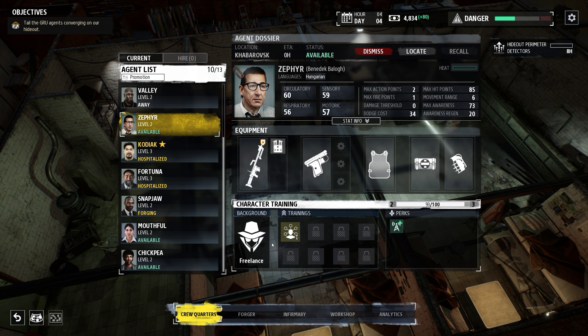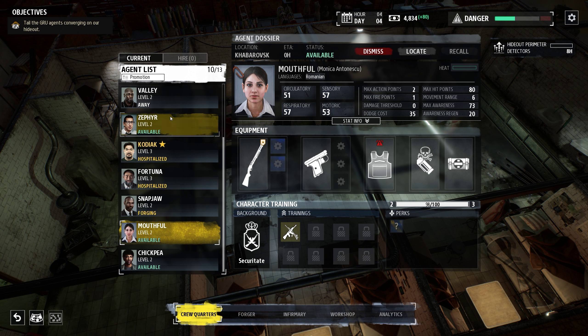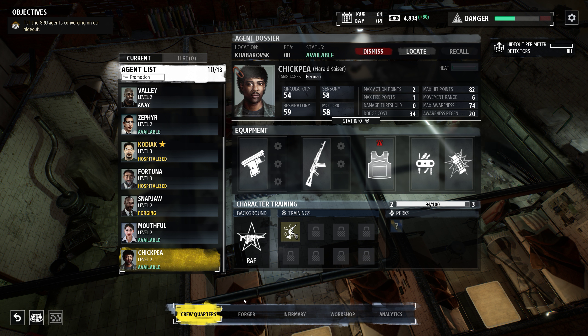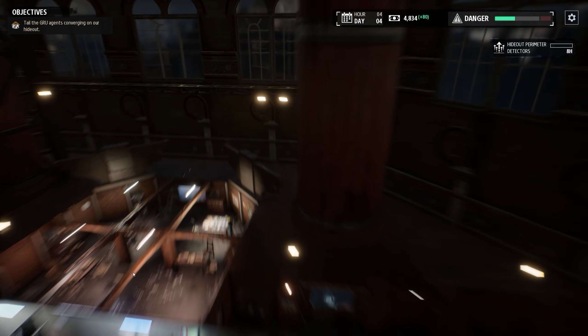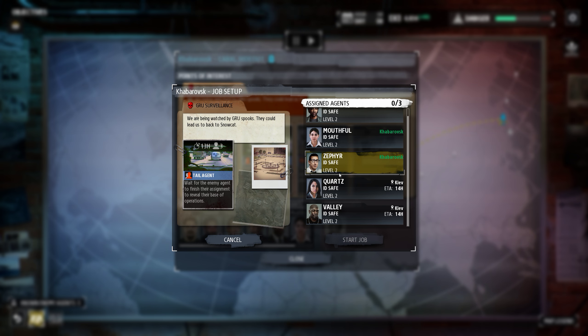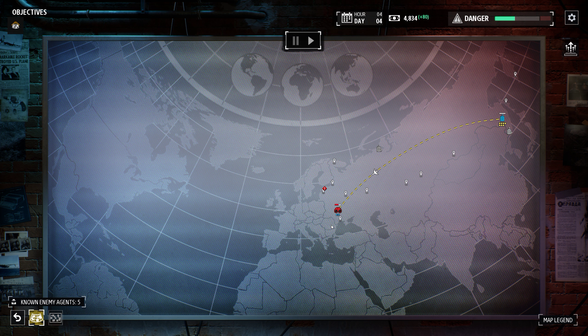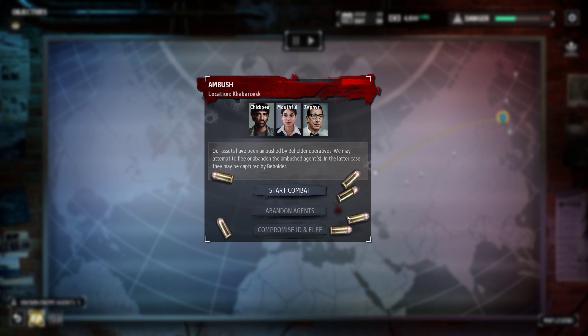I think we are good here. I'll send these level-two guys to confront whoever is looking for our base. Yeah, we'll tail the agents — these three go. And these guys will start... oh, ambush!